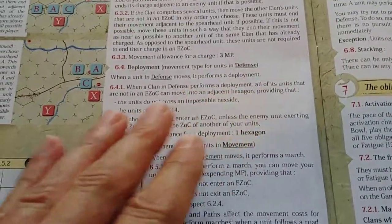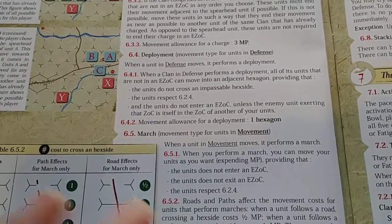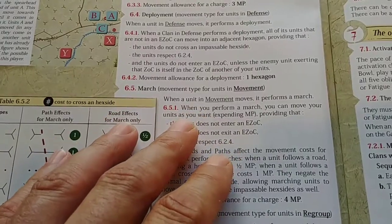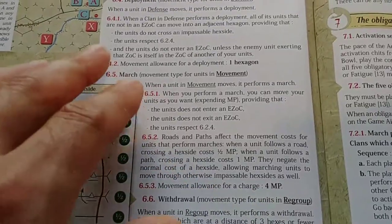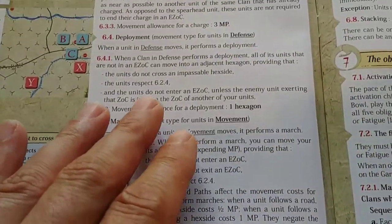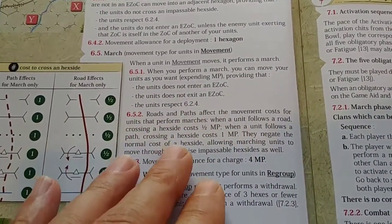That's charge movement. Deployment movement is when you're in defensive orders — you basically just move one hex. The restriction there is you can't enter an enemy zone of control unless you have it canceled out by a friendly unit. If you're in march — a movement order — you get four movement points. You cannot enter an enemy zone of control, and you also can't exit an enemy zone of control, so zones of control are kind of sticky in this game.